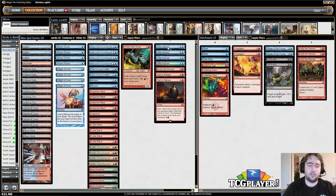Four copies of Gifts Ungiven — this card has been so impressive. Normally the turn after you cast it, you have all the tools you need to win the game. Even though two of the cards you search for go into your graveyard, you have Past in Flames, so it's almost like putting them in your hand because you can flash them all back with Past in Flames anyway.